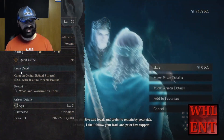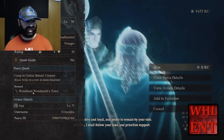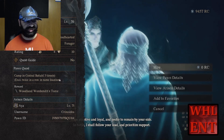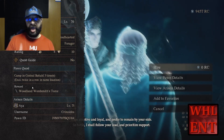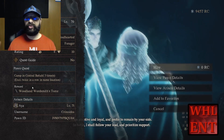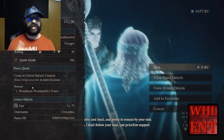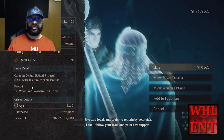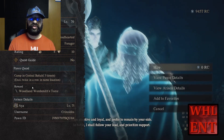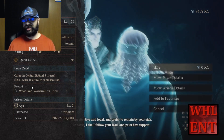Here's one that's actually giving out the Woodland Wordsmith Tome - I believe this will let your pawn learn Elvish. For this one all you gotta do is camp in Central Batal three times and they will give you that tome. Again, it's going to go to every person who does this - everybody who hires this pawn - but they only have to give it up one time. So it is technically printing items, but this is all legit. This is how the system is made to be done.